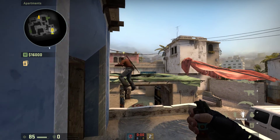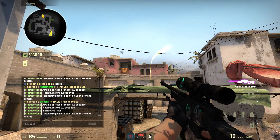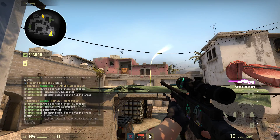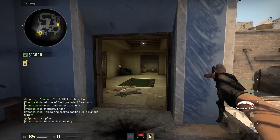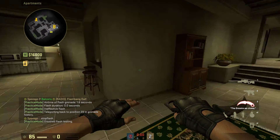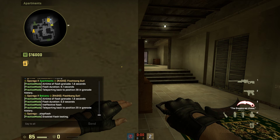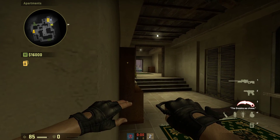Every time you throw a flashbang this will happen. In order to stop it, you type .stopflash to disable flash testing. Also if you want to change your spot in this mode, you don't need to type .stopflash — you just type .flash again and it will set your new position.